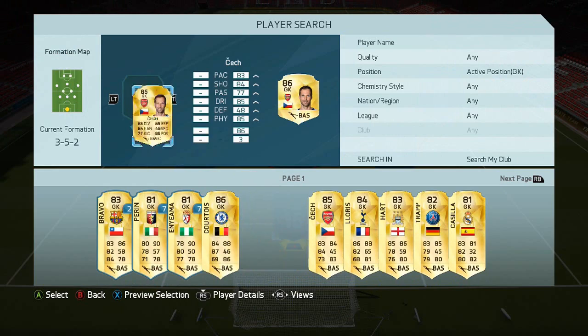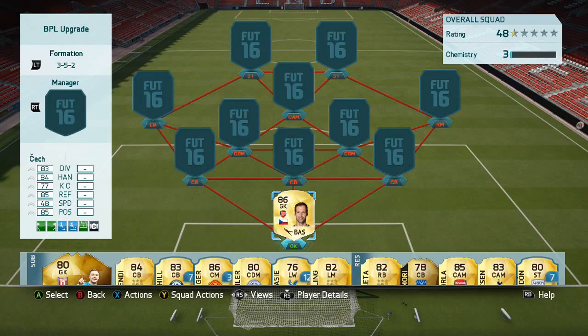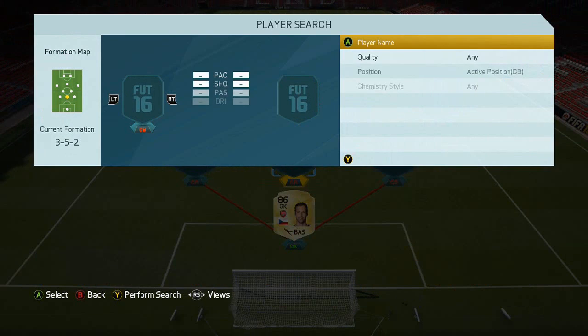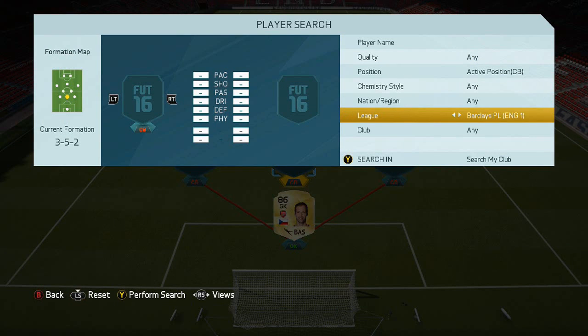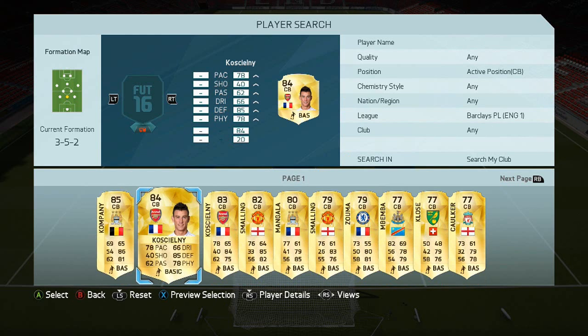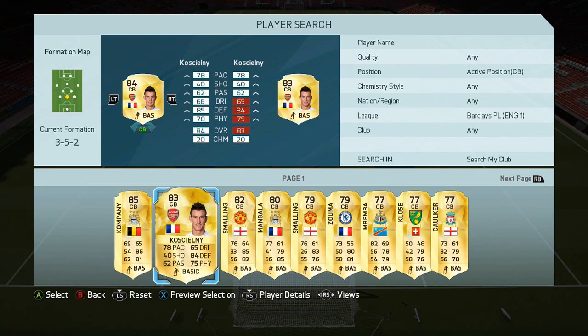Because there are a lot of strong centre backs I thought I'd give it a go. In goal we've got Petr Cech — you could have Joe Hart or Butland's inform of course. There are many options now because we're on the third batch of upgrades at the time of making this video, so we've got a lot of choices, but these are just the players I'm using.